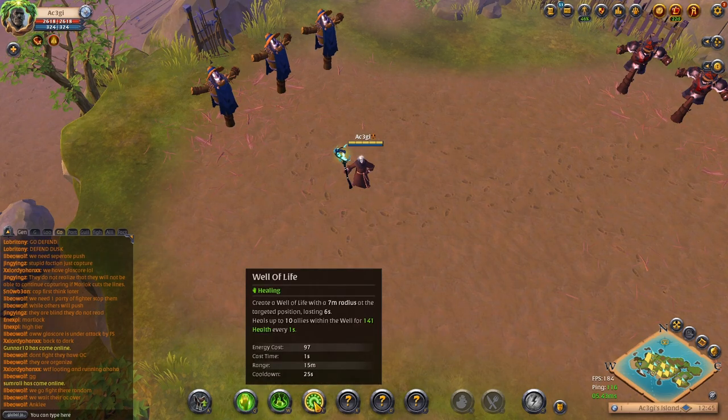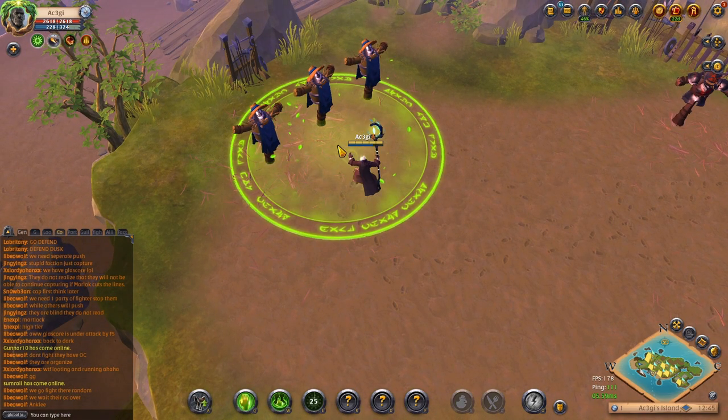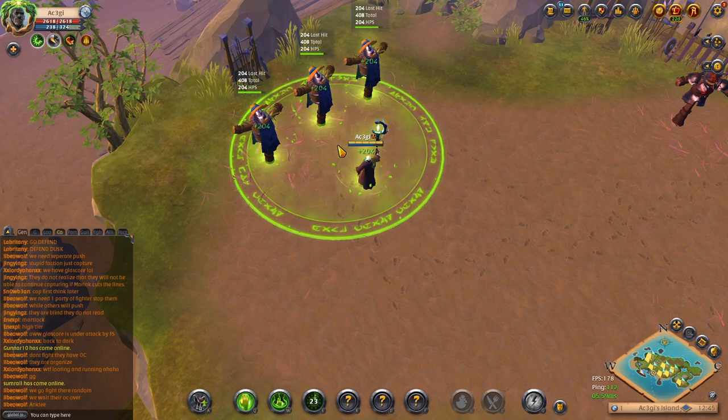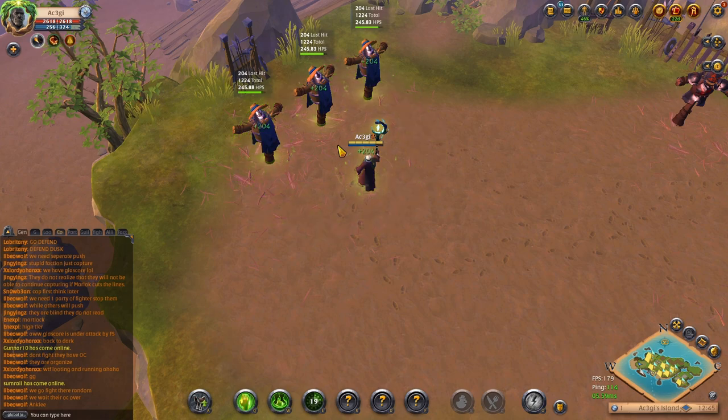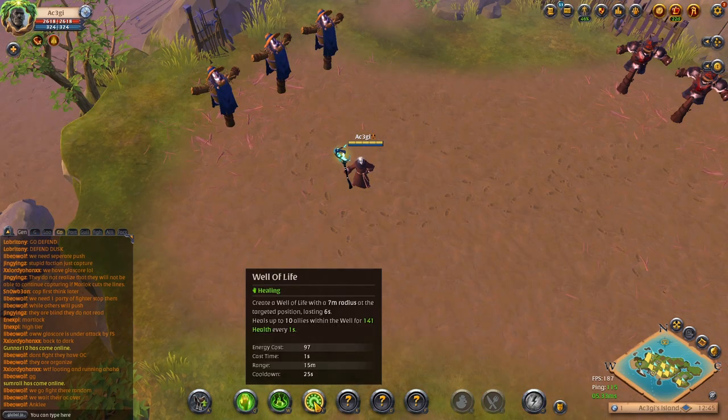Well Staff, Well of Life. You place down a circle with a 7 meter radius. Up to 10 allies heal inside per second. In my opinion, this is the best nature staff between a party size of 4 and 20. The only reason I'm not using this currently is something we'll get into in the next video. This E out-heals any other nature staff in the game, besides maybe a Rampant Staff in CVC. The E, however, is interruptible and stationary, so be mindful of your allies clumping up.